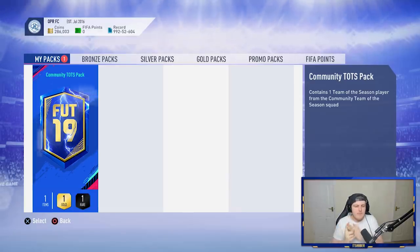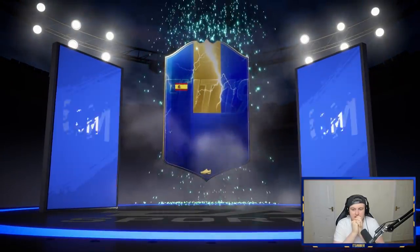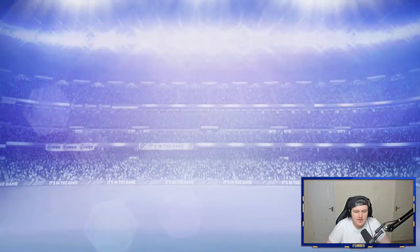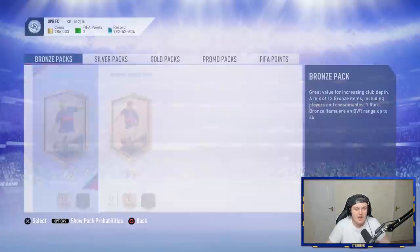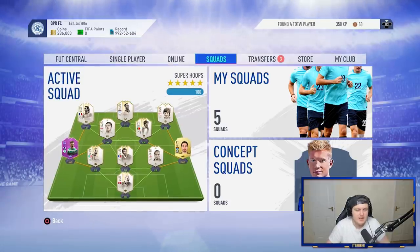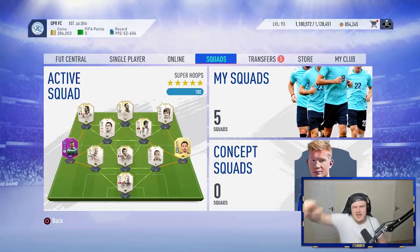Now we've got Community Team of the Season. Dan said a left back or right back would be great. Give us a Roussillon, a Tagliafico, an Alex Tellez, or a Wan-Bissaka, EA. Here we go. It's going to be Spanish, centre mid again — it's going to be another Rodri. That is not bad, a decent pull. Obviously not phenomenal, and not one of the really high-rated ones. But he's already got him, which kind of sucks. The other one is tradable at least, so he's got a tradable Rodri he can sell now — he's got the crazy icon team. If you've enjoyed, leave a like down below. Subscribe if you're new. Let me know down below who you get from your pack, and I'll see you later.